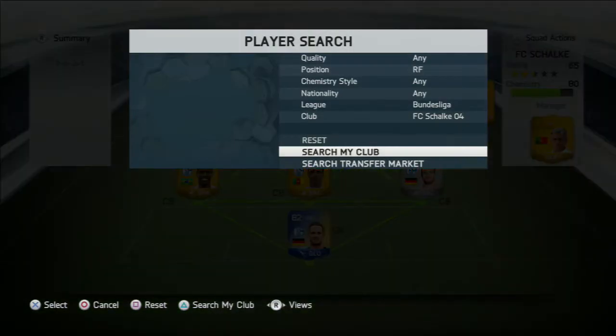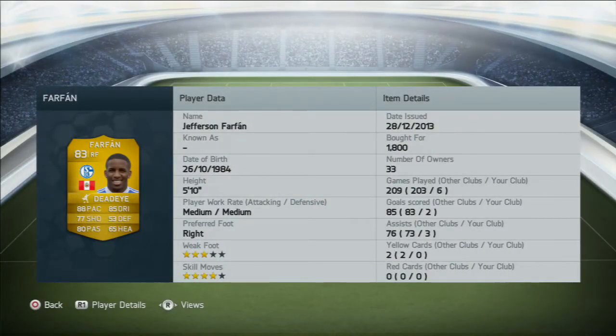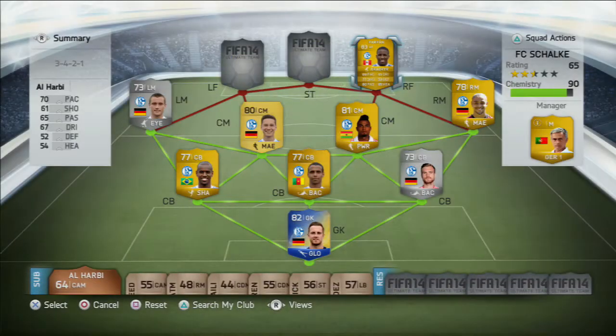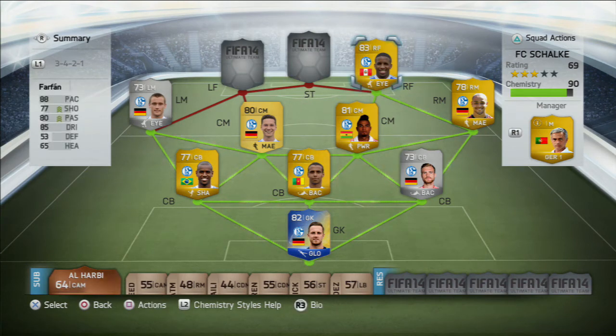For right forward, we have my favourite player in this team - just because Draxler didn't really impress in the centre mid position. It is Jefferson Farfan, who is one of the best right forwards I have used on this game because of his pace, shooting, and crossing. He contributed to the goals with his squad, scoring twice and assisting three times. Absolute tank of a player.